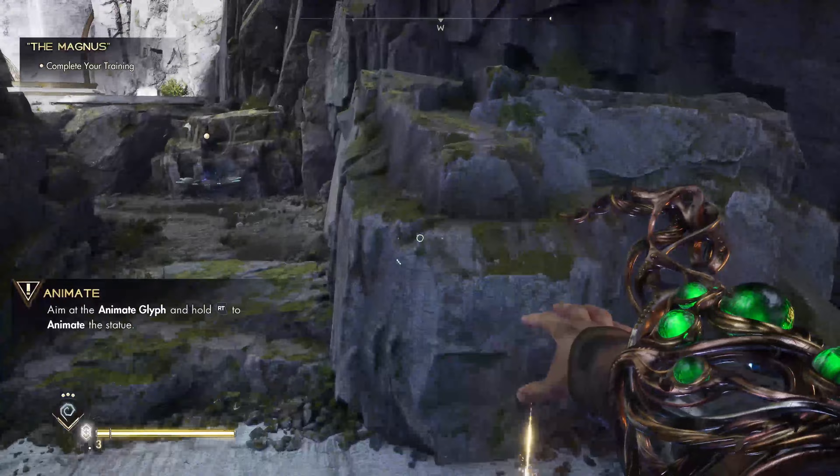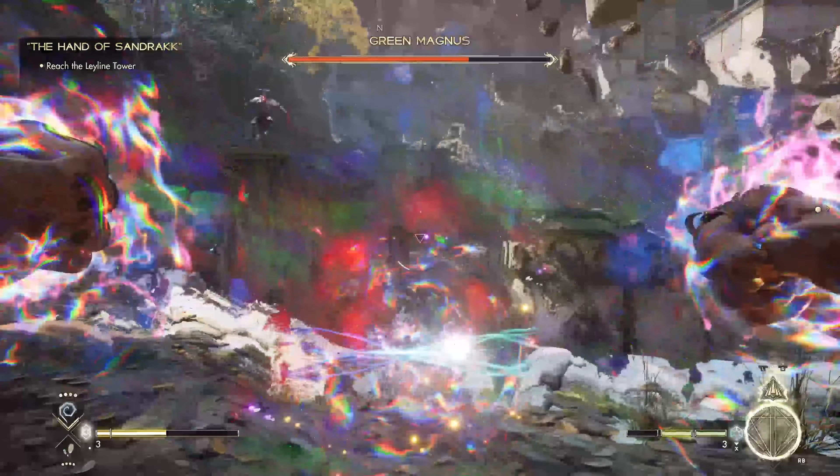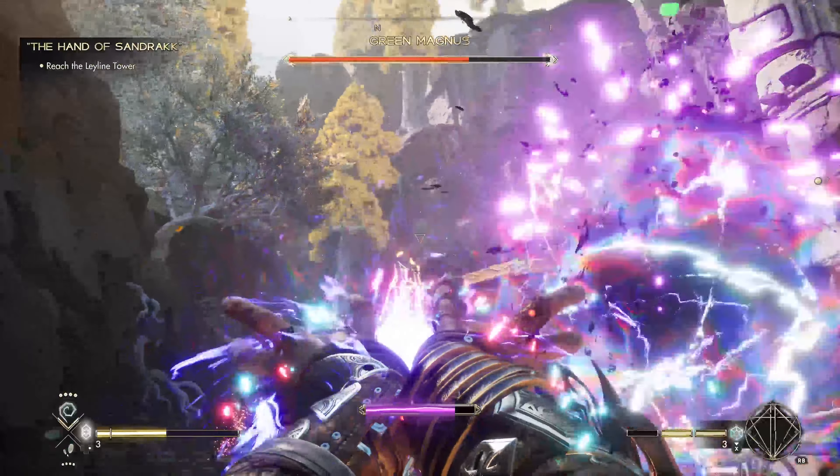And last but not least, I eventually learned a Dominion spell — an ultimate spell that charges up in battle to release all three types of magic at once. This is Immolate, a devastating beam that raises groups of enemies and bosses alike.